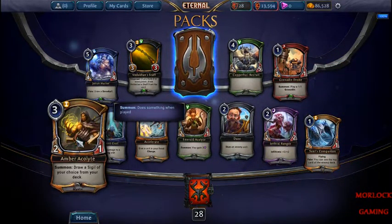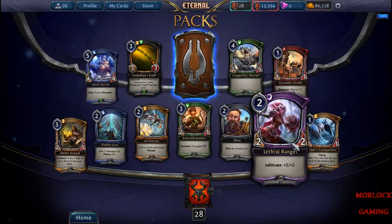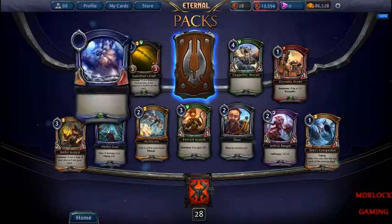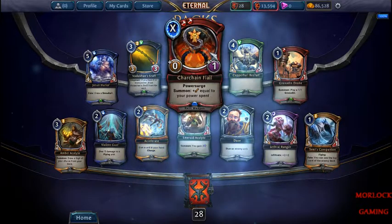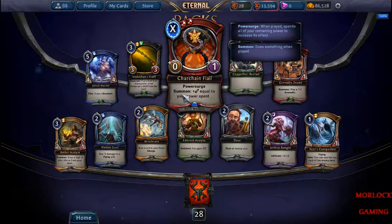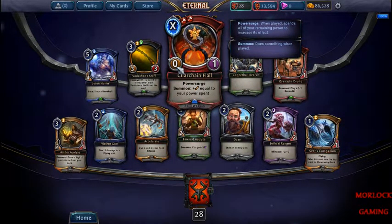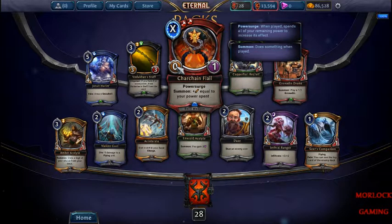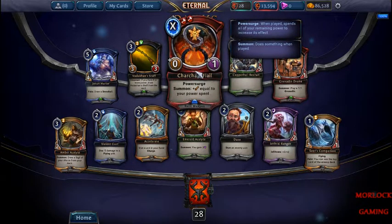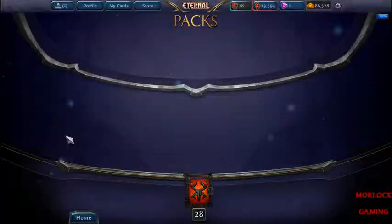This guy's pretty good — when he comes into play, you get a sigil power. This guy's in the beatdown deck. I like this in green-white decks. When you play it, you use up all your power, and then you get plus — let's say you have seven powers, so it would be a seven-power, one-toughness relic weapon. That's pretty good, I've seen a couple of people use it.